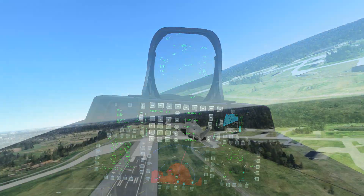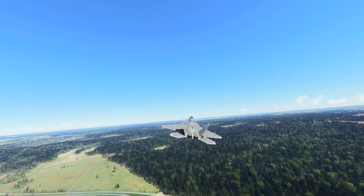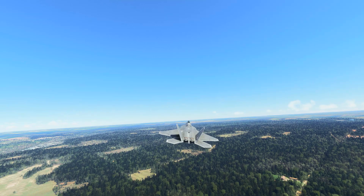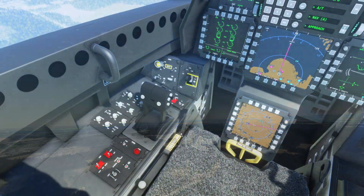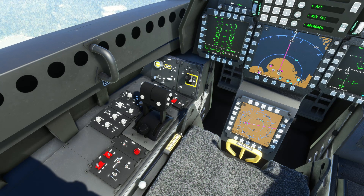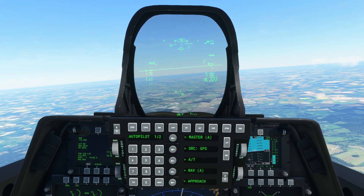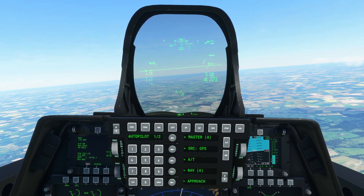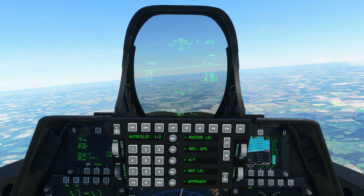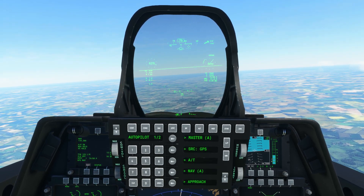Now activate the autopilot master and the airplane will start to follow your flight plan — it should also target our desired vertical speed. Just for reference, this is the position I have my throttles in for takeoff and climb. This is the configuration the airplane should be in during the climb phase: autopilot master on, NAV source GPS, NAV mode active, and the airplane in vertical speed hold.